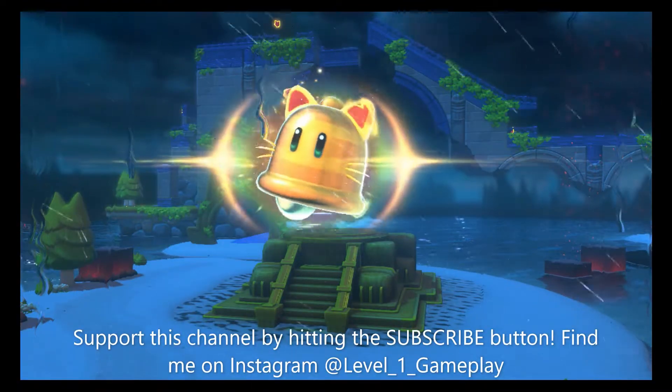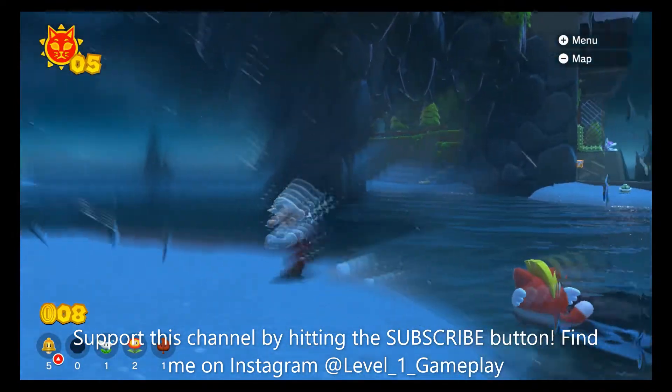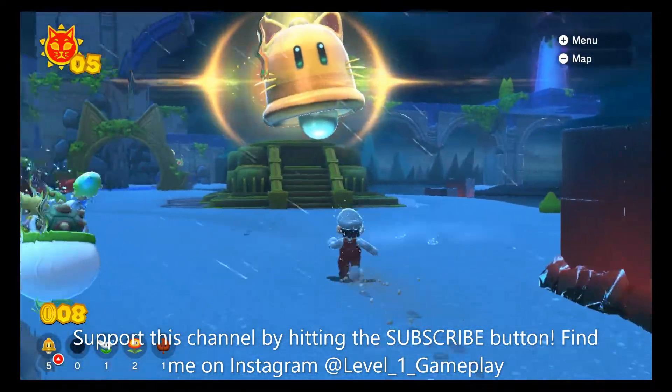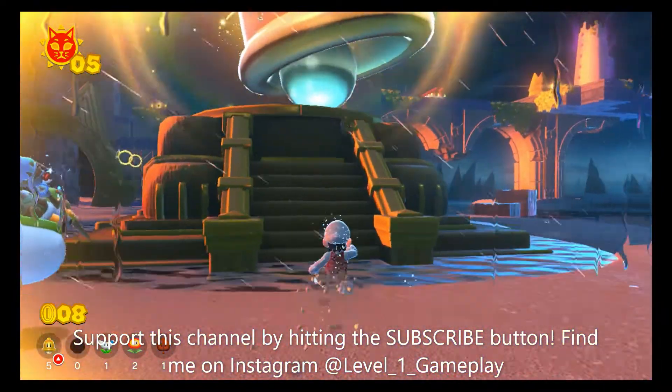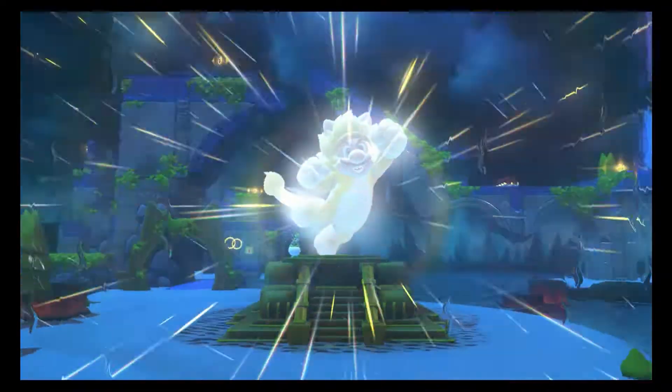Hey guys, welcome back to Level 1 Gameplay. Today we are playing Bowser's Fury, and it looks like I'm about to face Bowser for the first time. This is the giant Giga Bell that I received after getting those 5 cat coins. I don't know if he dropped the cat coins. Holy cow.